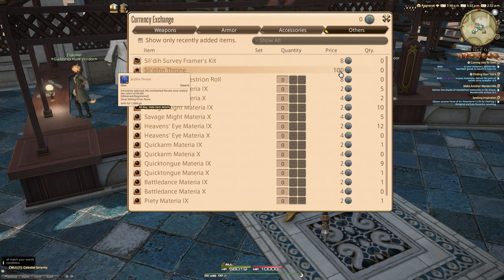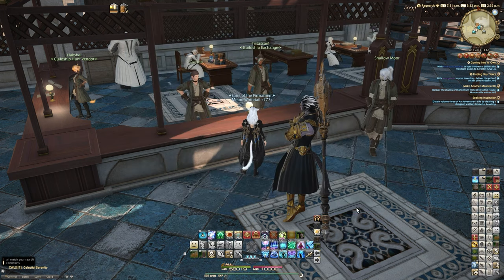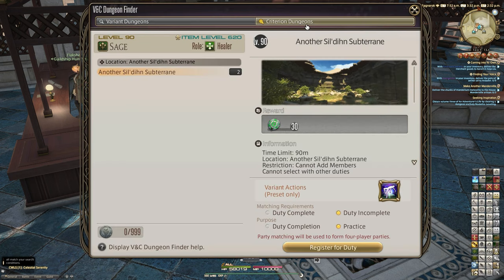Just in case you've forgotten, it's down near the Huntboard area in the Peristyle. You'll see the Sildene Throne for 100 of these. Every time you run and complete another Sildene Subterran — i.e. the Criterion mode — you will actually get four silver per clearing. So that makes it so that you would need to do 25 clears in total of Criterion mode, another Sildene Subterran, to actually get enough currency to get your mount. So four per run, that's 25 runs.